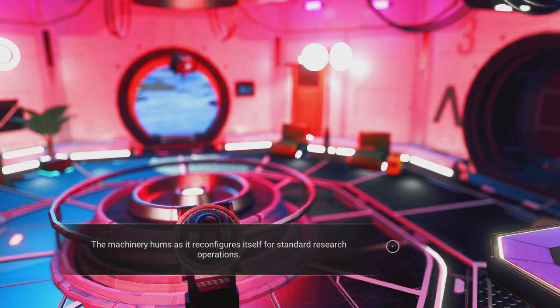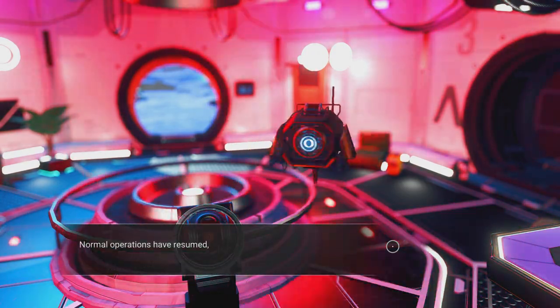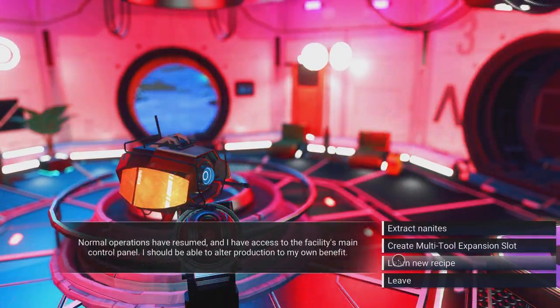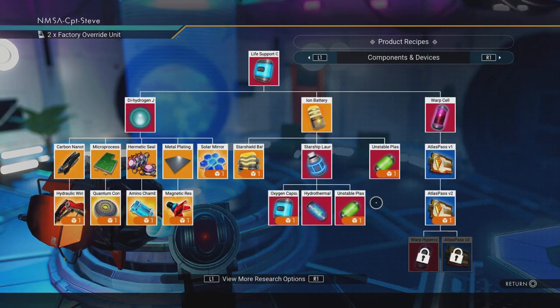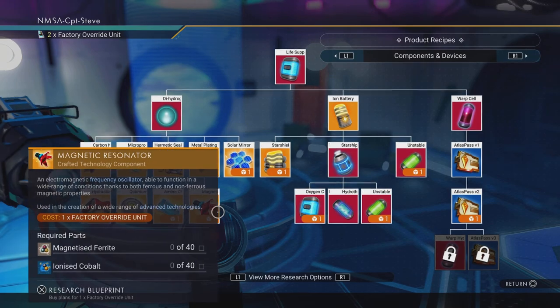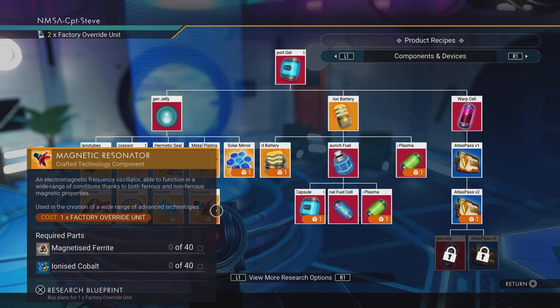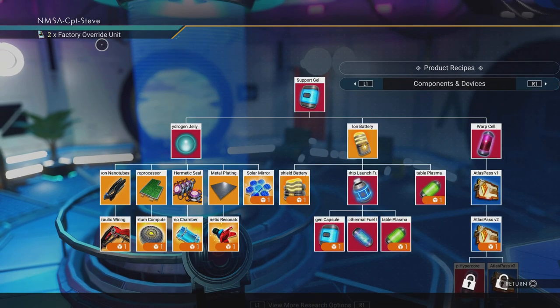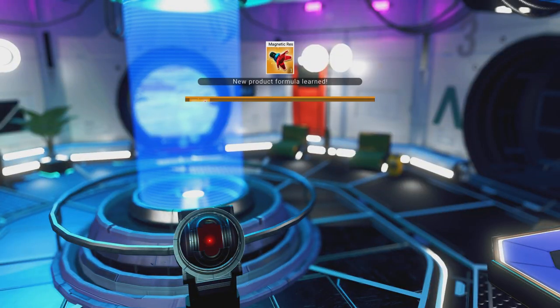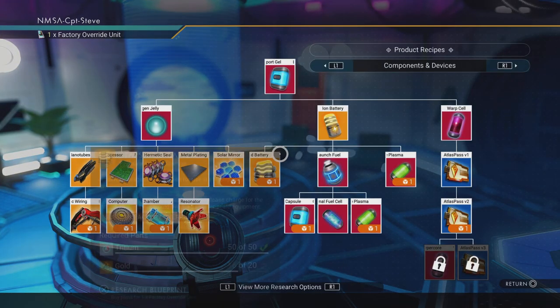Exactly the same text — is this going to work? Yes! 'Learn New Recipe.' If I hit that, it brings up a list of all the things I can learn. It costs a factory override unit per blueprint — I've got two at the moment. I'm going to unlock the magnetic resonator blueprint. Thank you very much — brilliant!